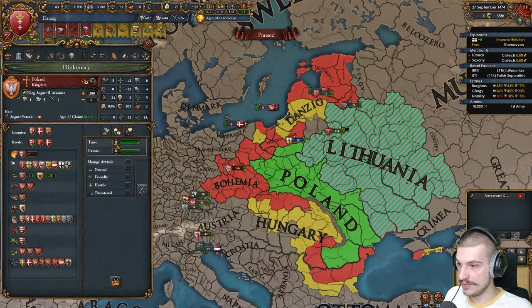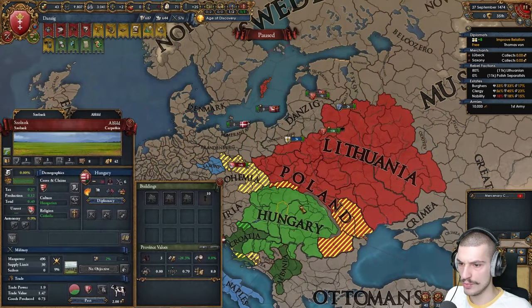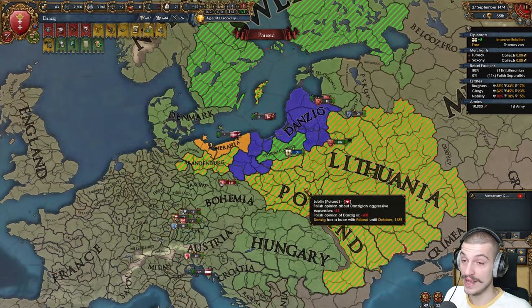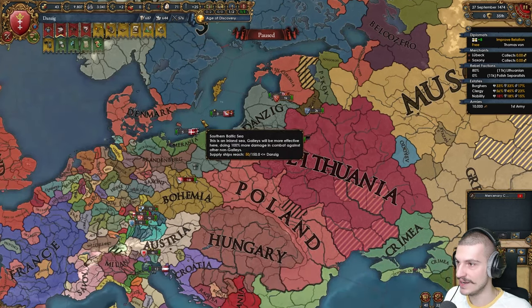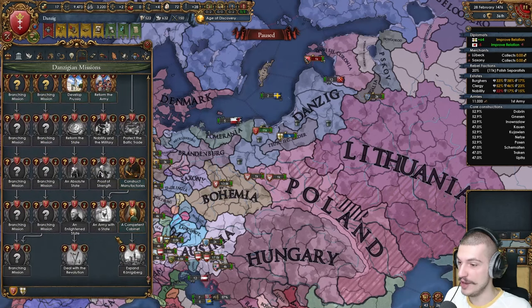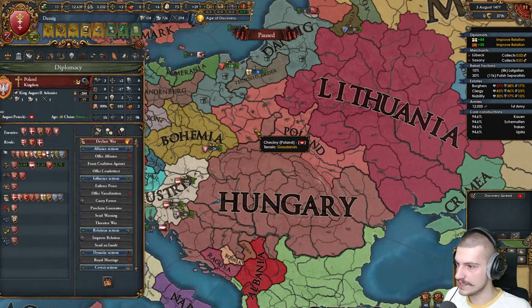I don't think Poland will be a problem anymore — now they're fighting Hungary too. AE is high so we probably have to fight Poland again. Maybe we can fight some of these smaller guys. I was so hyped about this mission tree but we've only done one mission. Poland did lose to Hungary — that's nice. I think I'm going to go with the cheaper advisors for tier three. Let's get some buildings going because we've been poor so far. We do have a bunch of centers of trade.